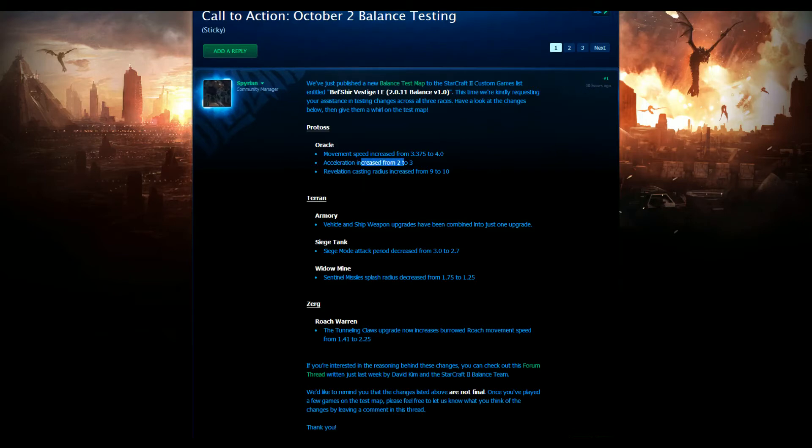Secondly, the acceleration increase from 2 to 3. This is just adding on to the movement speed increase — it means they're going to be able to get in and out quicker, faster and easier. The next change is pretty cool: Revelation casting radius increased by 1 up to 10. This is going to be good in addition to the move speed, because move speed is great for harassment in the early game — that quick damage in and out. But it's the Revelation which is being used late game. Moved up to a 10 radius means you can get a lot of army in there very easily. With the movement and acceleration speed increases, you can dart in with an Oracle late game and chuck down a Revelation and get back out without much trouble.